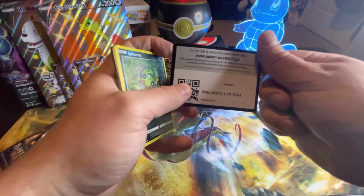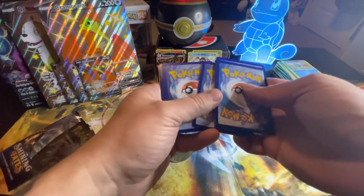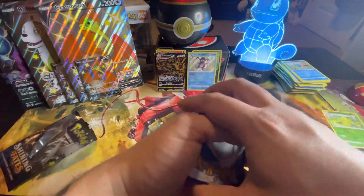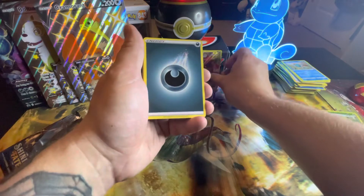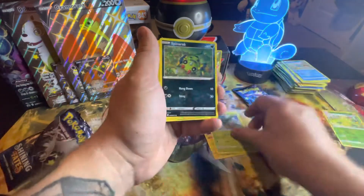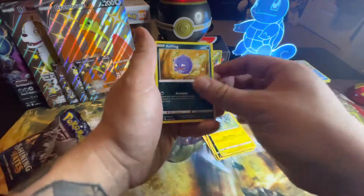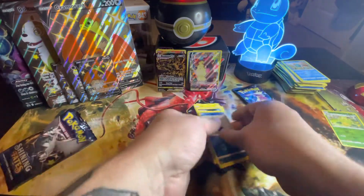There's the code card - one, two, three, four, five. I feel like this might be a full art, and it's a Morpeko VMAX. Got Dark Energy, Rotom, Eldegoss, Trophius, Spinrak, Shinx, Coughing, Horsi, Grookey, and our Cramorant Reverse Rare.